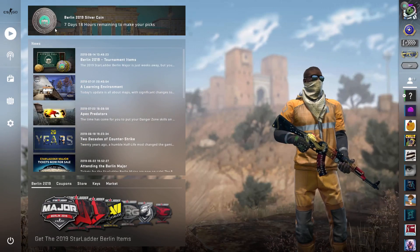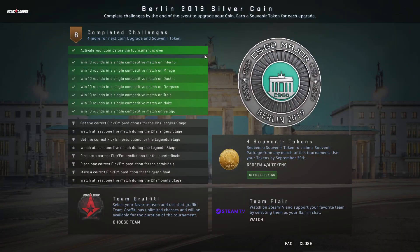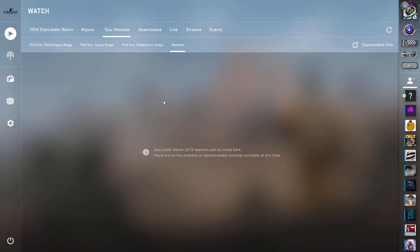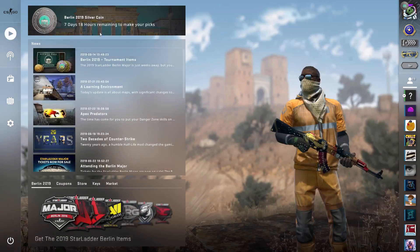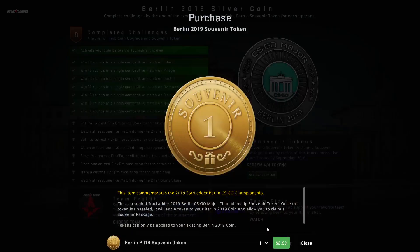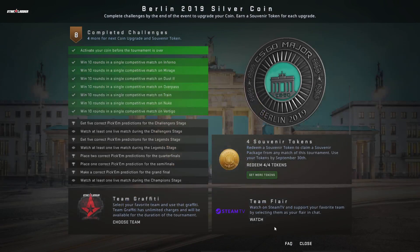Once you buy the coin it'll show up as a bronze coin — mine's silver because I've finished some of the tasks. If you redeem it with the three extra tokens, it'll upgrade. How you redeem packages is once matches start, you come here and next to each match it will say 'redeem package for this match.' If you buy the three extra tokens they'll show up here, or if you didn't get the package with three extra tokens you can buy individual tokens, up to 20 at a time.